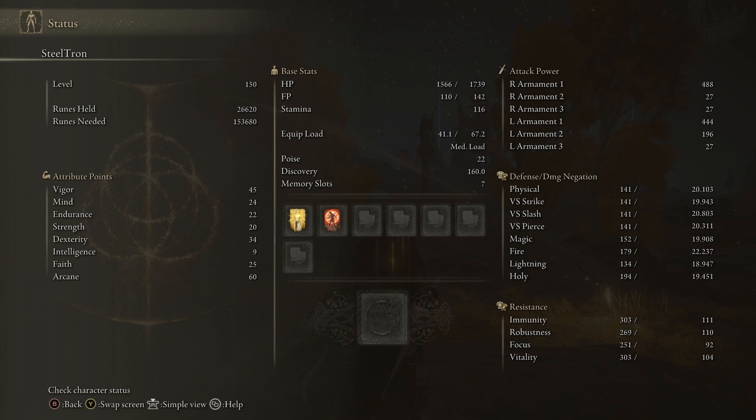Endurance is at 22 — just enough to carry our armor and two weapons. Strength is at 20, a little more than the minimum to use our weapons. Dexterity is at 34, Intelligence at 9, Faith at 65, and Arcane at 60.